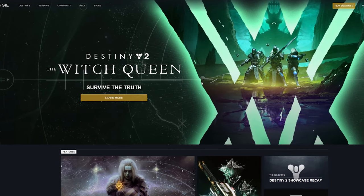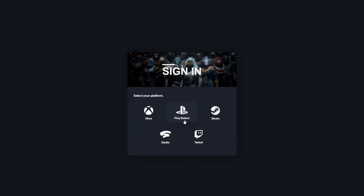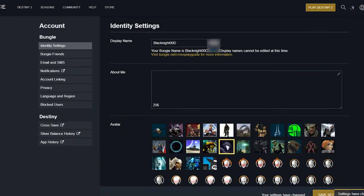So before proceeding, head over to Bungie.net and create your account and/or log in. Once you're logged in, you can check your profile and make any of the basic changes you want there.